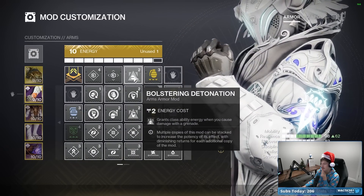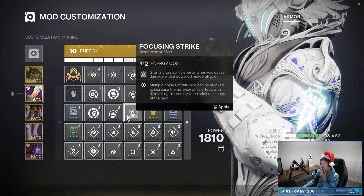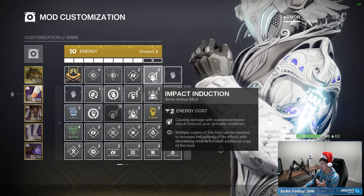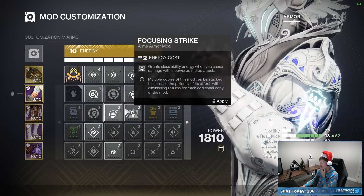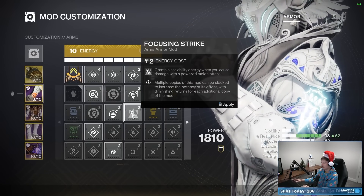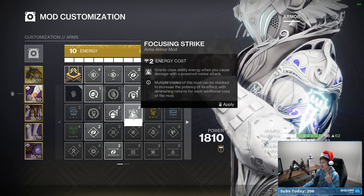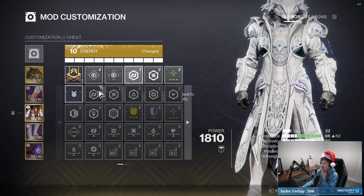For armor mods, definitely want Harmonic Loader. Maybe Impact Induction since we'll be using our melee abilities a lot to continue fueling our healing grenades. Or we could go Focusing Strike so we get class ability energy and grenade energy every time we hit something with our melee. Let's go ahead and try Focusing Strike, although Double Impact Induction would be fine as well.